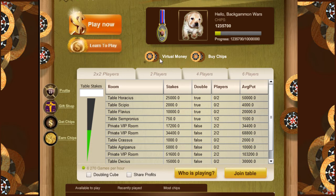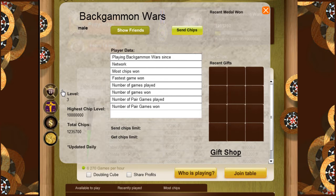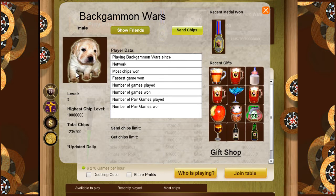The game is based on virtual money. We will click on the profile link. You can see your profile picture, your current level, your total chips, and your recent data in the data table. You can see your recent medal you have won and the recent gift you had purchased.